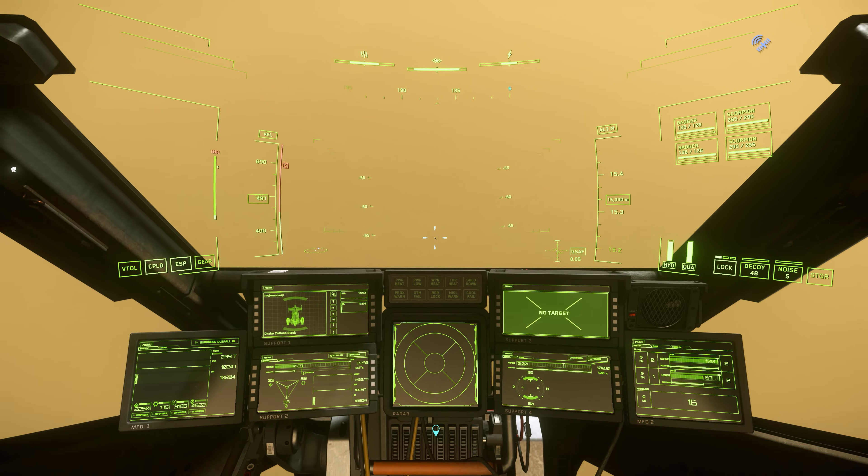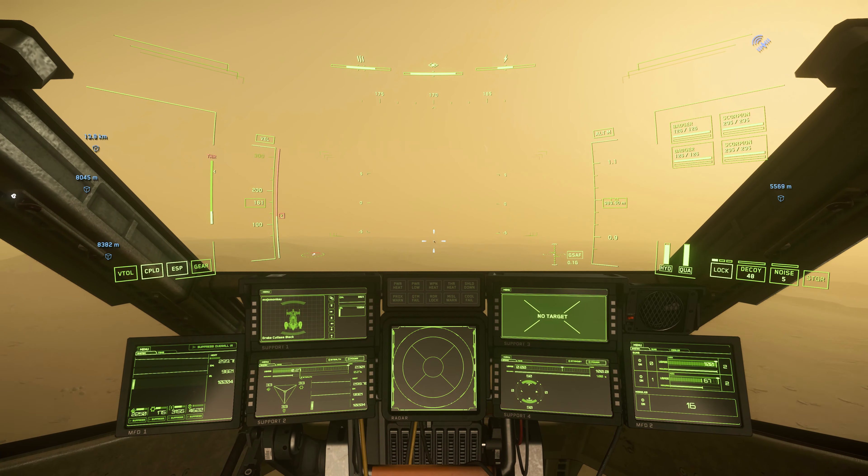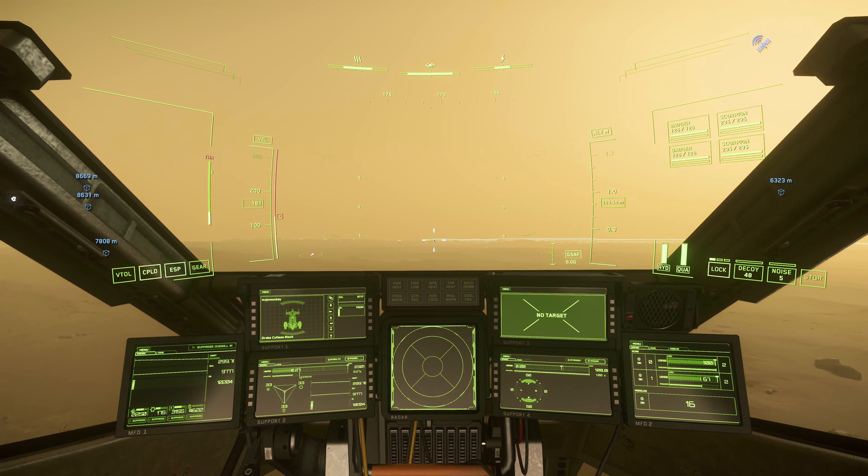Mostly, you want to avoid other players whilst you're doing this, as you're an easy target. Once you're near the planet's surface, keep your speed under control and press Tab to enter the scanning mode.